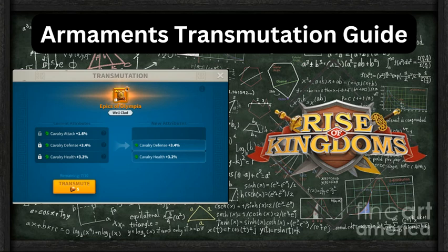Welcome to the Armaments transmutation guide. It's February 2024. If you're looking at a guide before February, it's probably going to be outdated because today it was officially announced that you can now transmute or re-roll more than 10 times. So it actually changes the strategy and we're going to go over it.